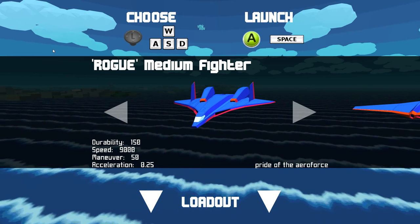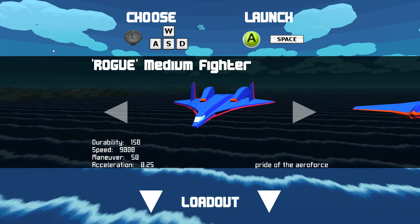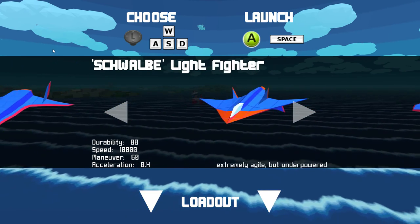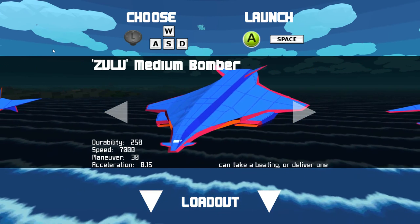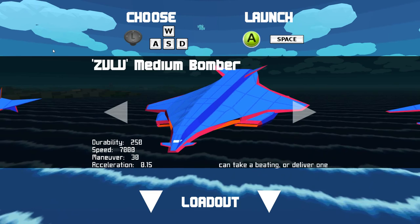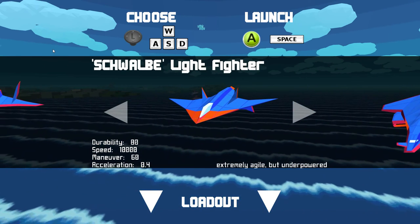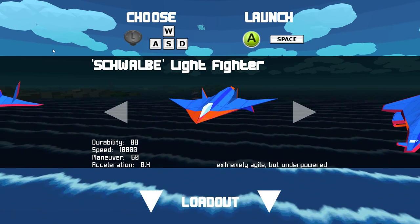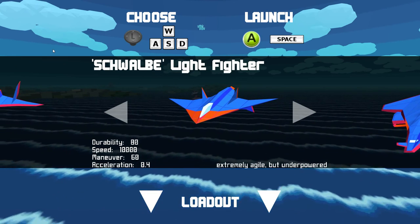Those stats are their durability, which is how much damage they can take, their speed, maneuverability, and acceleration. Because of the difference in these, you can get some very interesting effects. For example, the medium bomber is essentially like a flying tank, whereas the light fighter behaves a lot more like a viper from Battlestar Galactica.